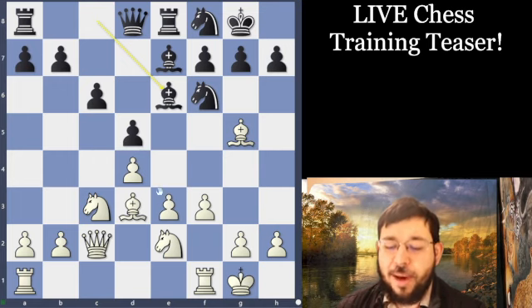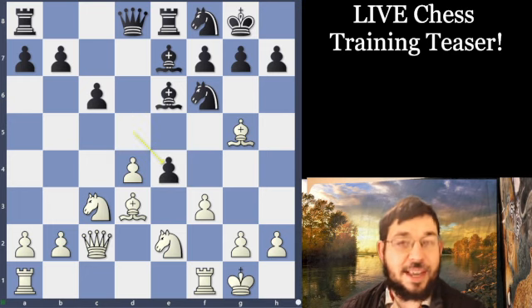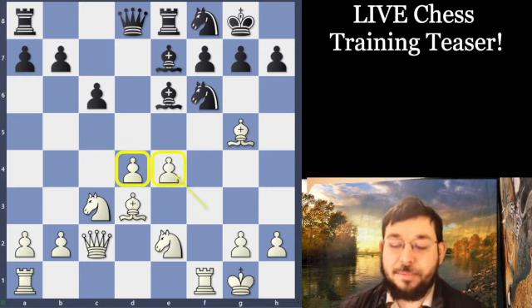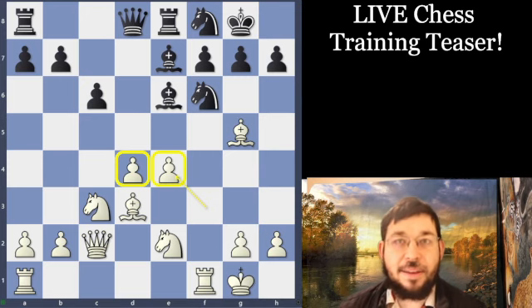You may know that White's main plan here is to play the move E4 at some point, and after takes-takes, to have a very strong center like this. However, there are some problems if you play it at the wrong time. This little sample is why it makes a really good topic to show that it's good to think about when our pawn break should be.